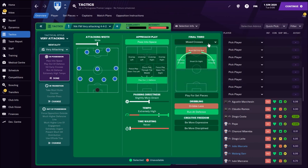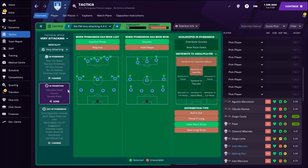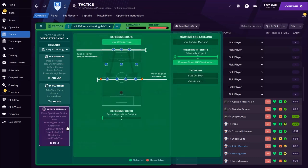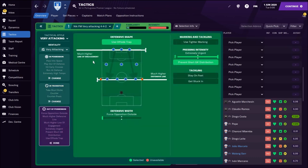Checking team instructions: early crosses, and then mixed crosses depending on your strikers — float crossing if they're tall, low crosses if they're fast and small. Also: pass into space, play out of defense, extremely high tempo, and more direct passing. Very attacking mentality, so this is crazy attacking football. In transition: counter-press, counter, and take short goal kicks. Out of possession: a high defensive line, high line of engagement, offside traps, prevent short passing, and extremely urgent pressing.